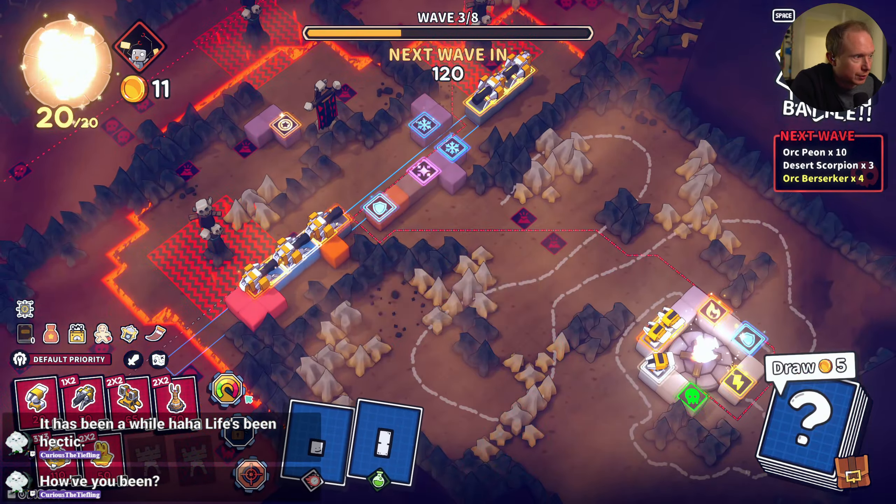I'll grab those two, and then the next thing we need to do for this plan is start working on — I don't really want range runes on a clutch lasso here to slow stuff down in the middle. I think that's the plan.